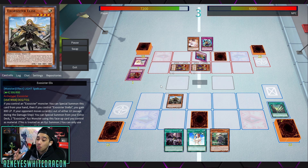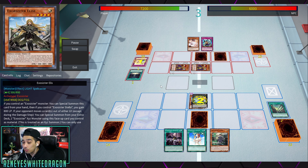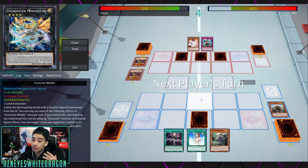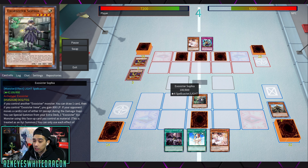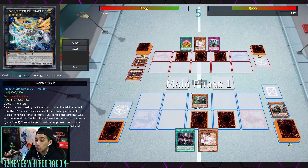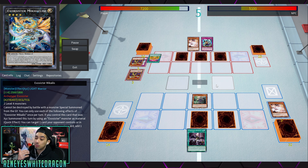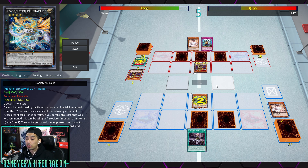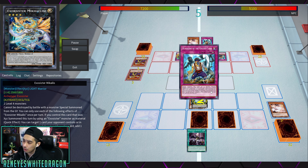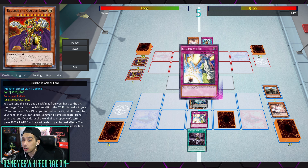How it works: if your opponent moves a card out of their graveyard, except during the damage step, you Xyz summon an Exorcister Xyz monster using a face-up card you control as material. A lot of times they'll go for the Micalius. This card's effect — as long as you Xyz summon using that card as material — as a quick effect, you can target one card your opponent controls or in the graveyard and banish it, attach a material from this card, and add one Exorcister spell or trap from your deck to your hand.